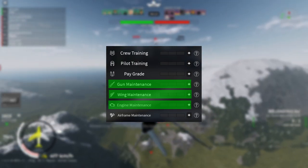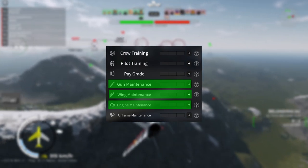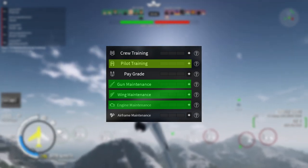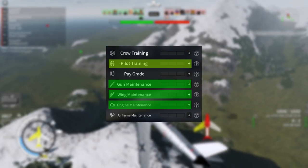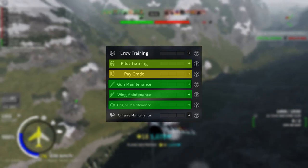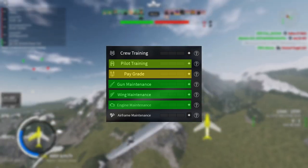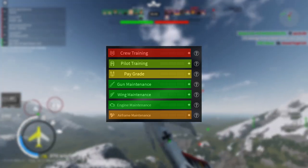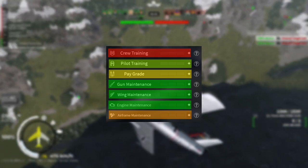For upgrades, first focus on wings, guns, and the engine — the performance is already pretty good so upgrading it further makes sense. Next, upgrade the pilot since you'll be pulling lots of G's in turns, especially with upgraded wings. Then there's the pay grade upgrade, which only increases coins per kill — upgrade it sooner if you don't like this plane much. Finally, the airframe and crew training upgrades are only worth getting if you want to 100% the plane or have excess upgrade points.